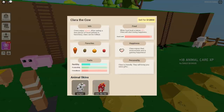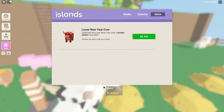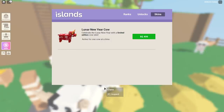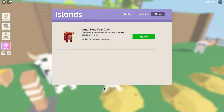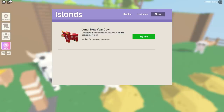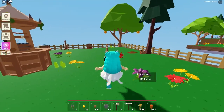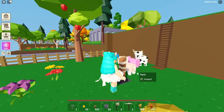Oh my gosh — Lunar New Year! That's 499 Robux — active for one cow at a time. It's celebrating the Lunar New Year with a limited edition cow skin. It's cute and all, but it just doesn't look real. I prefer the real-looking cow.